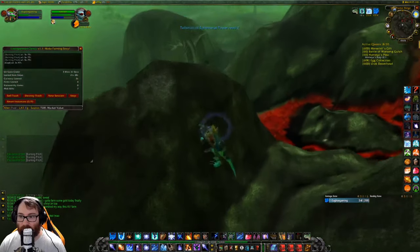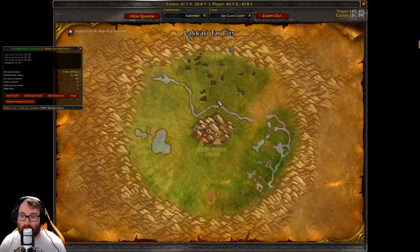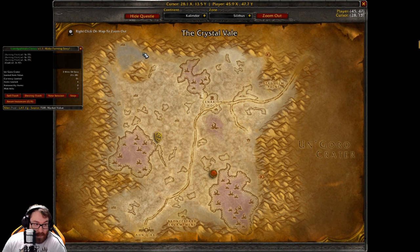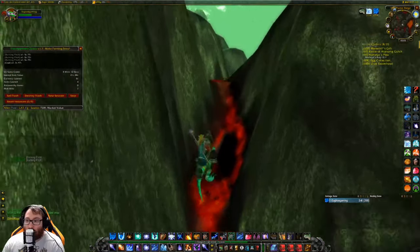As far as the elemental invasions go, there is a fire one here in Un'Goro Crater — it spawns right here as I've been talking about. The other invasions are as follows: we have the Silithus one, which is an air invasion, and they have a higher chance to drop elemental air and essence of air. That boss spawns at the Crystal Vale. That is a great spot for killing earth elementals or air elementals. I chose to farm the earth elementals because they were much better for me and earned more gold.